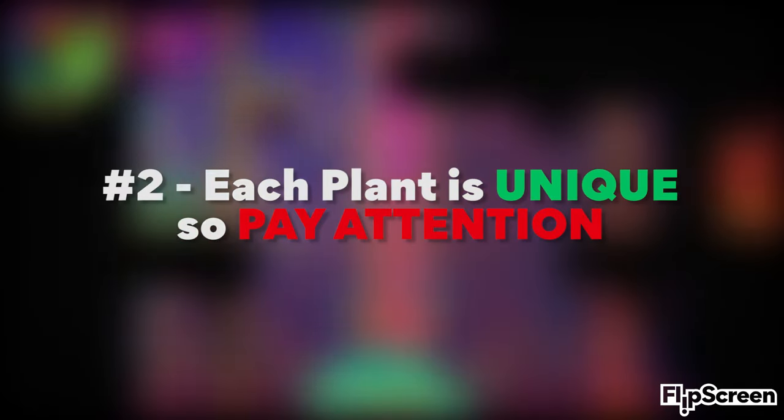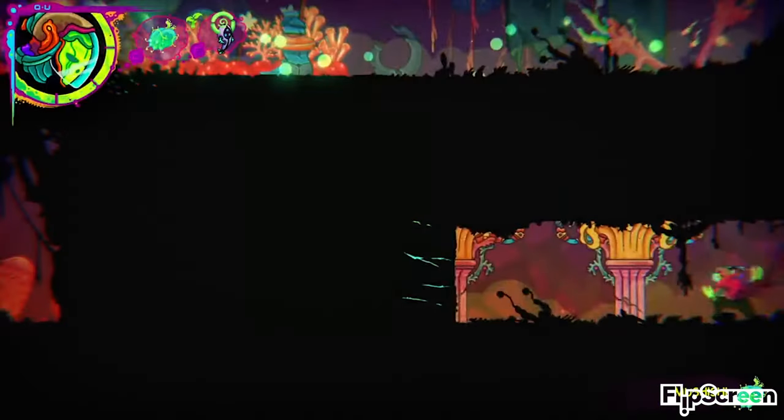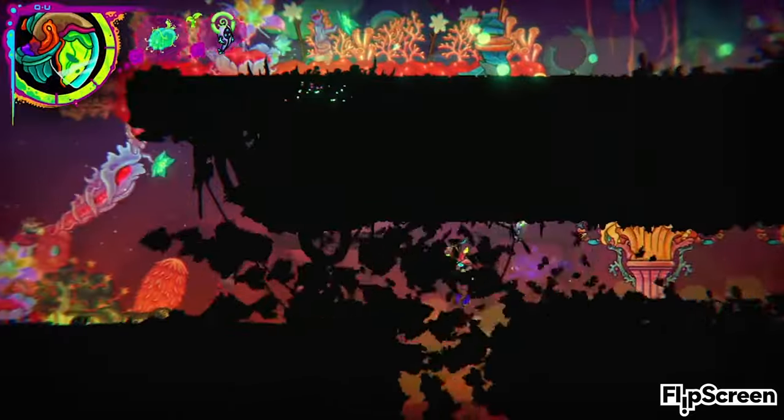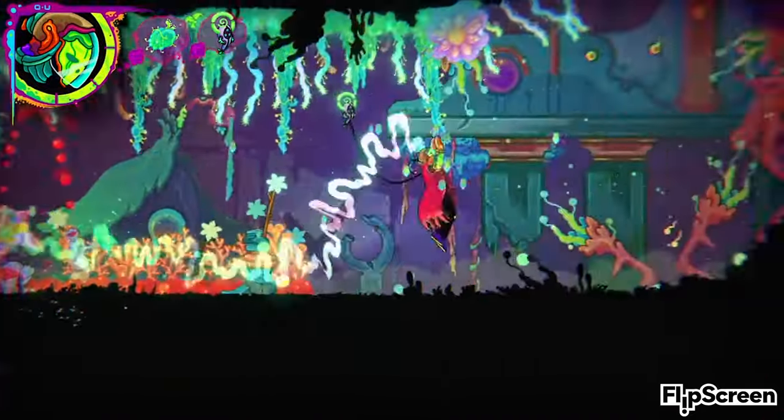Tip 2: Each plant is unique, so pay attention to their quirks. When planted, each of the ten seeds grows into a unique tree, plant or grass. These have different functions in gameplay, like acting as a platform to reach ledges just out of grasp, or growing a series of vines you can swing across.